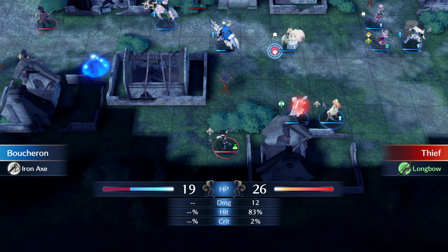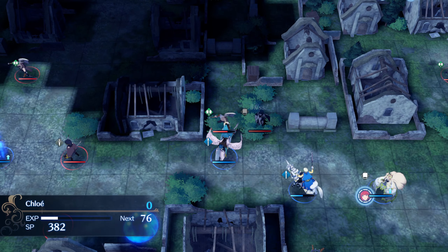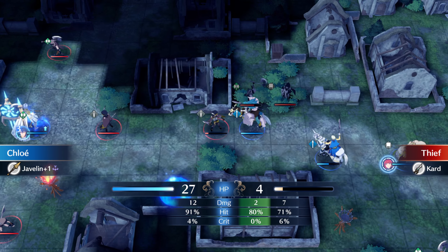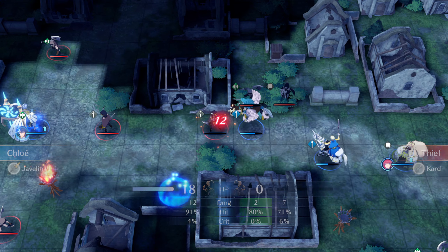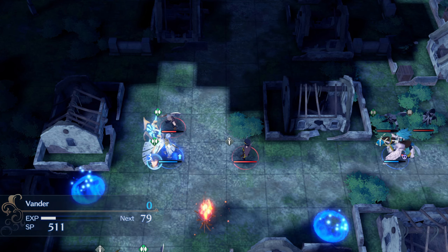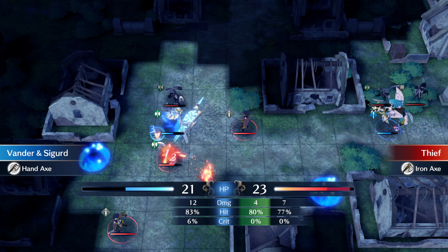Two things need to happen in this enemy phase. First, Chloe dodges an axe fighter hidden in a thicket above. She gets 4 experience from countering the axe fighter and 16 more from killing the wounded thief. Second, Vendor needs to dodge at least one of the many attacks and chain attacks on him. The situation here is dicier than in the previous chapter, since Vendor can die here if unlucky. But it's pretty likely that he will still stand and remain in battle.